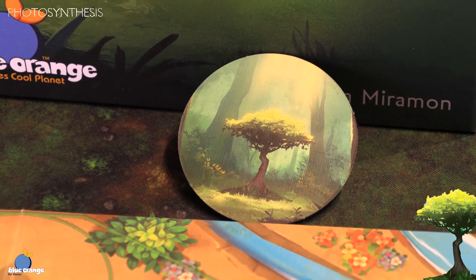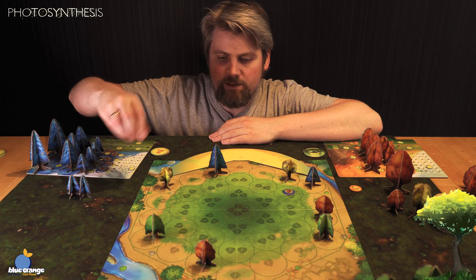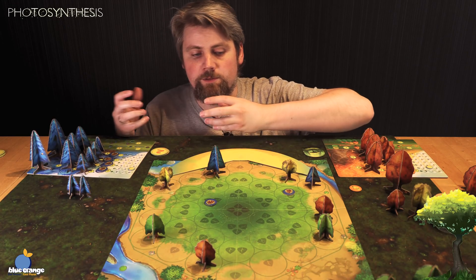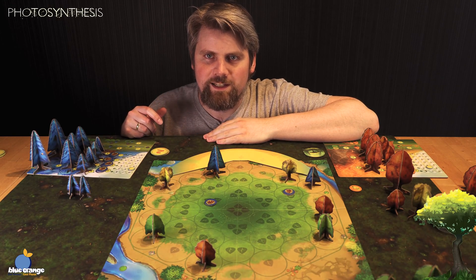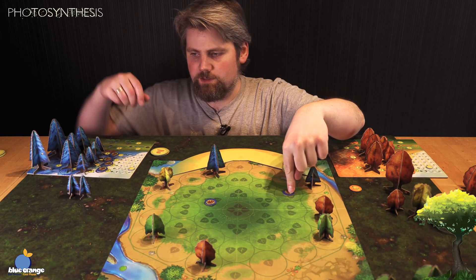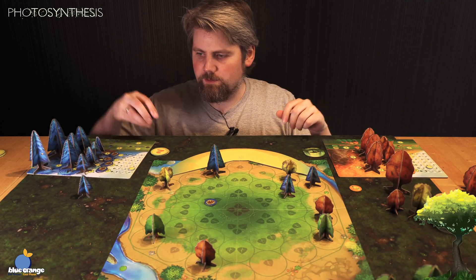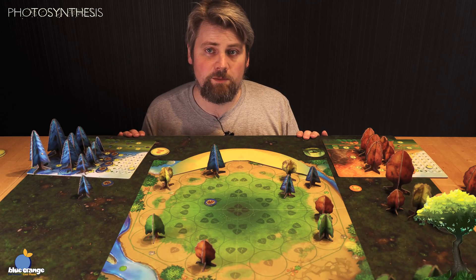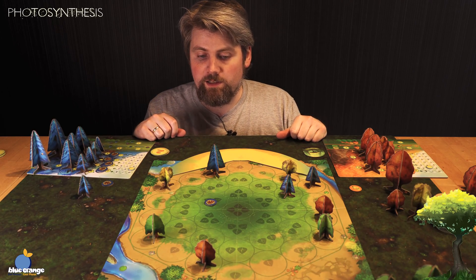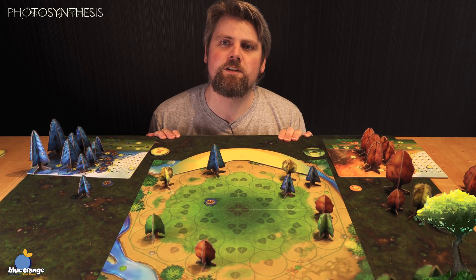In the future, blue can maybe plant a seed one, two spaces because it's a level two tree. This one can choose to grow. And this one can just do nothing because there's no energy left maybe. But it's dead simple of a game and I really enjoy this. I just gave you a spoiler for the conclusion.